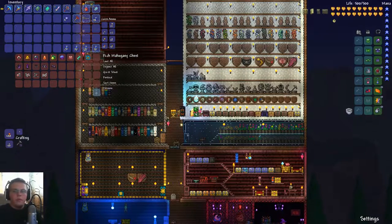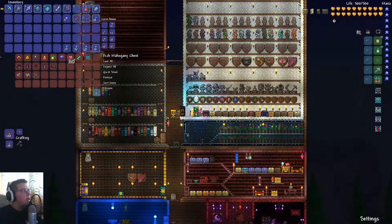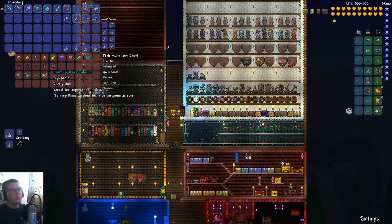So I'll go through each expert mode item. The Mechanical Cart Piece, Mechanical Battery Piece, and Mechanical Wagon Piece — if you combine those three together you get the Mechanical Cart, which is super fast. You can only get these three from the three mechanical bosses in expert mode. Just know it goes really fast and it's used as a strategy to cheese a lot of bosses.